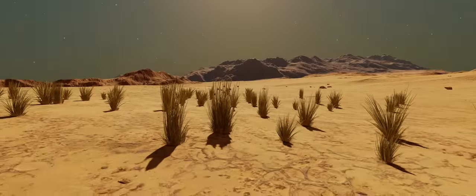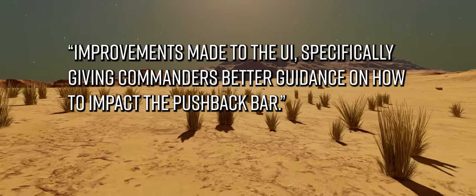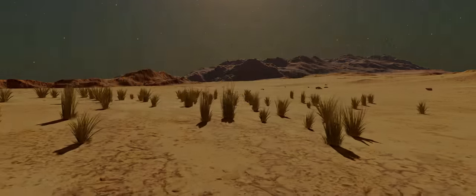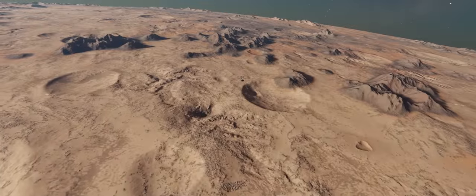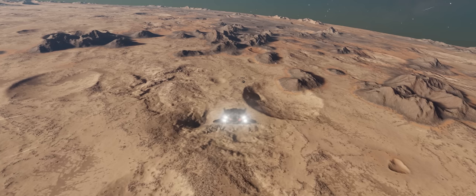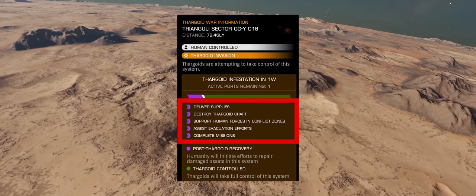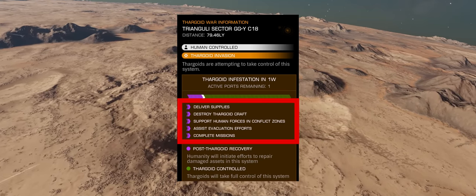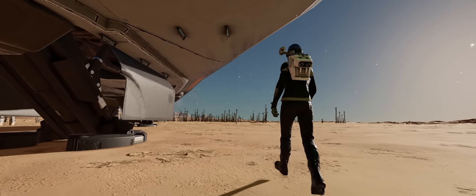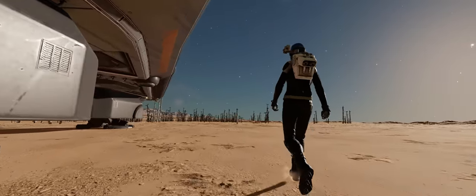Further, the news drop goes on to list: "...improvements made to the UI, specifically giving commanders better guidance on how to impact the pushback bar." One of the bigger issues for players attempting to engage in the war effort has been just what they can do and where to best make an impact. The game does currently give some instructions in the galaxy map on what actions you can take to move the progress bars, but those instructions are somewhat nebulous, and I'm curious to see if FDev plan to make that information much more specific and granular in nature.